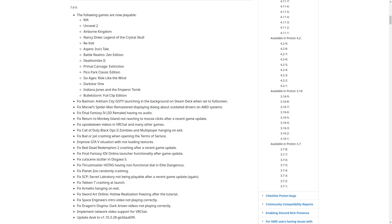They've improved GTA 5 not loading textures, a fix for Red Dead Redemption 2 crashing after a game update, they've fixed the Final Fantasy 14 online launcher after a game update, they've fixed cutscene stutter in Disgaea 5, fixed the Thrustmaster HOTAS having a non-functional dial in Elite Dangerous, Planet Zoo should no longer randomly crash, SCP Secret Laboratory not being playable after a recent game update is also fixed, Tekken 7 should no longer crash on launch, Armello should no longer hang on exit, and Sword Art Online Hollow Realization freezing after the tutorial was solved.